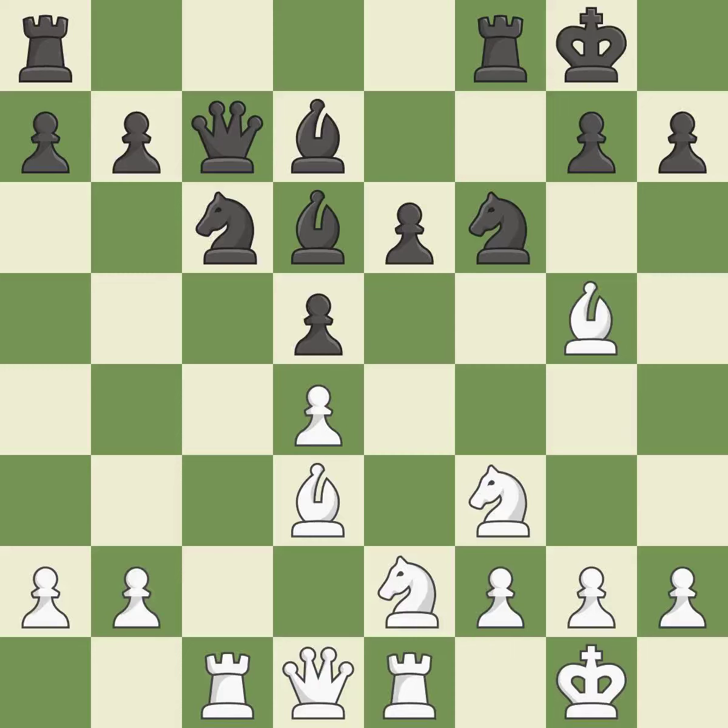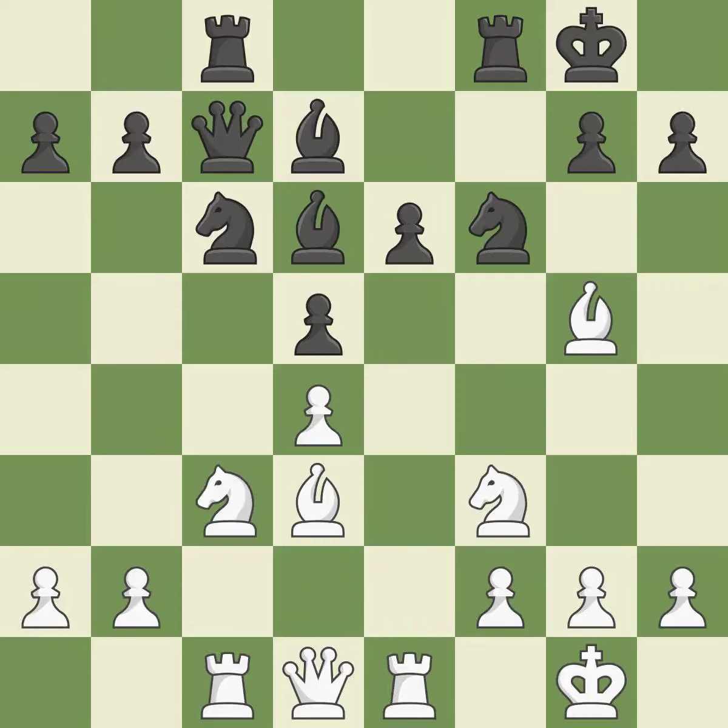That is a logical response — it is quite good. A rook enters the action after developing outside of its starting square, which is ideal. This squanders a chance to link rooks — it is incorrect; there was only one effective move and this wasn't it. This loses a chance to win a pawn — that falls flat. Very precise — it is best.